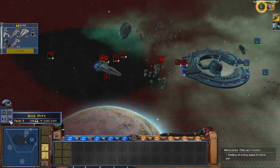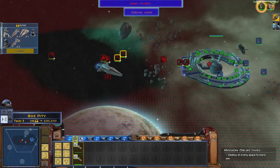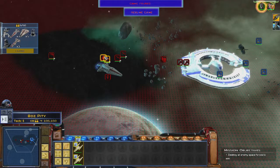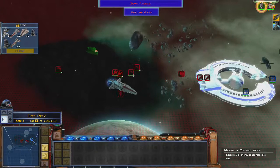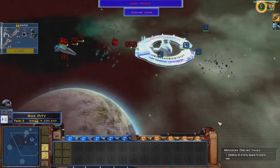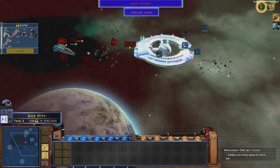Here we go. ARCs, go for the shield generator. Y-Wings, go for the hangar bay. We'll get the Acclimators in the back starting to deploy fighters. Let's bring in the Venators.